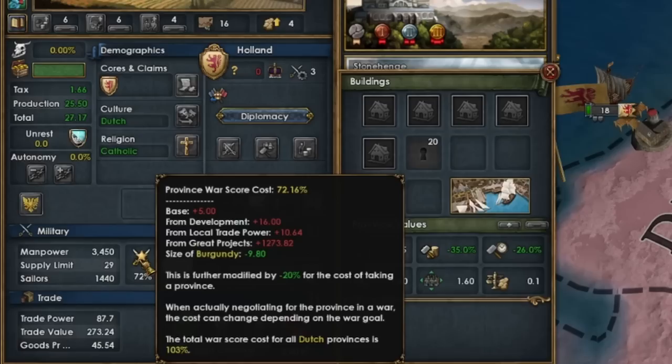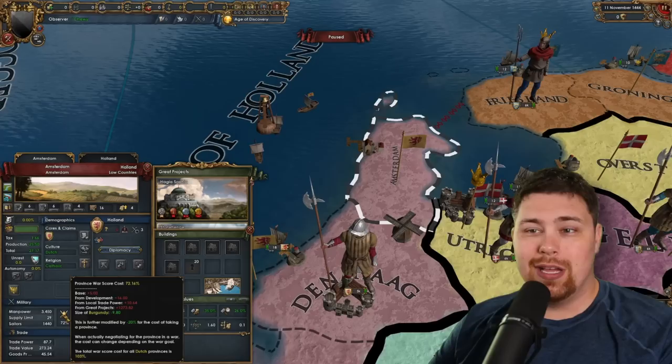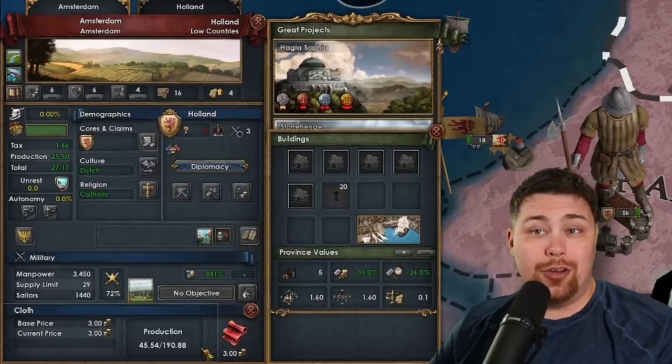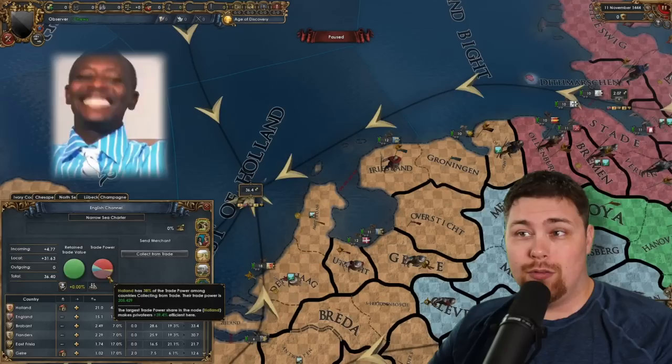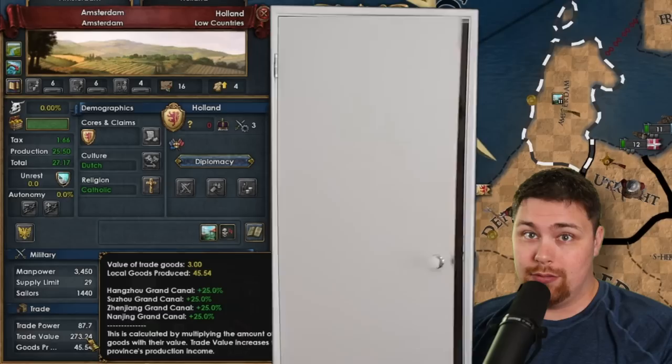It's pretty interesting how many things we have packed into one province. Look at that — 72% war score cost just to take Amsterdam from great projects, adding roughly 1,300 extra points to the base cost. So yeah, if anybody wants to take it, it is going to hurt them a lot. Amsterdam produces 45 and a half of the 190 cloth produced in the world, making the coast of Holland here — the English Channel — by far the richest trade node in the world. Every year, this province adds 293.24 ducats to the English Channel, which is massive.